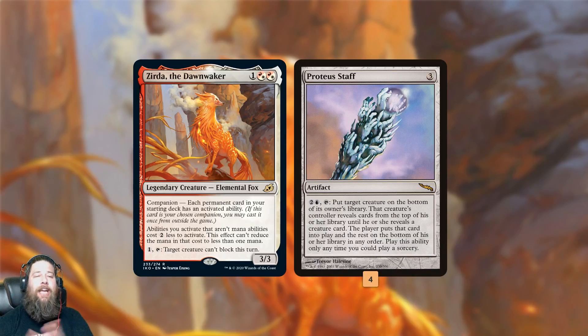The idea here is we get down Proteus Staff, we play Zerda, we activate Proteus Staff targeting Zerda. What this does is it puts Zerda on the bottom of our deck. It gives us Zerda back, because we don't have any other creatures in our deck — so we go through our entire deck and get Zerda. More importantly, it allows us to order our deck however we want. We get our Zerda, it goes to the bottom, it comes back in by the time Staff resolves. So essentially, you get to reorder your library.